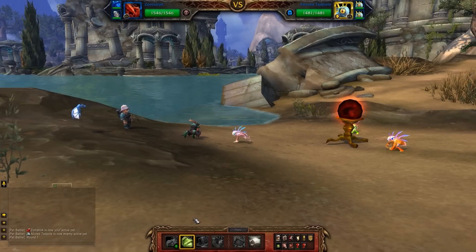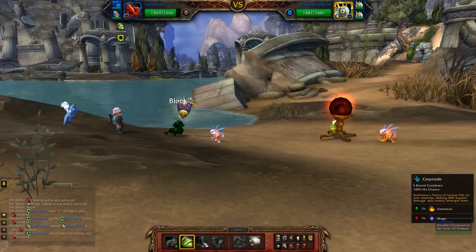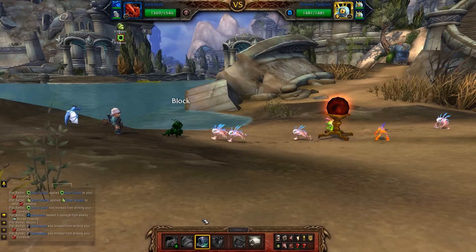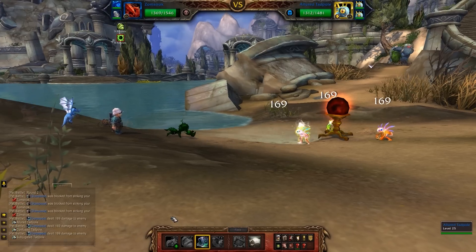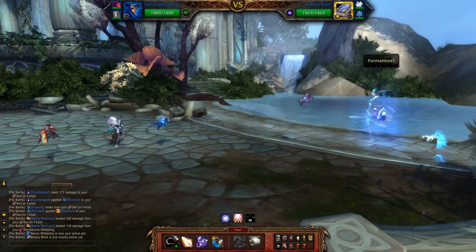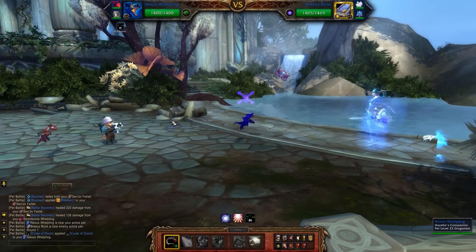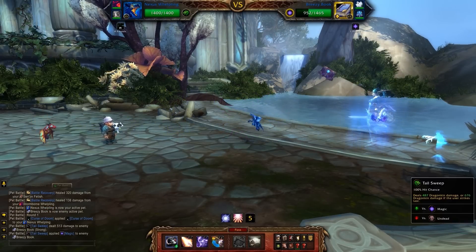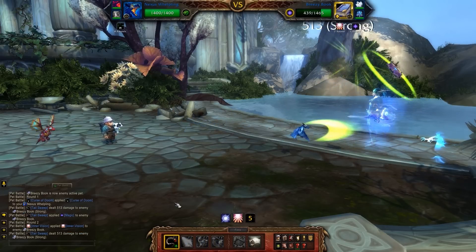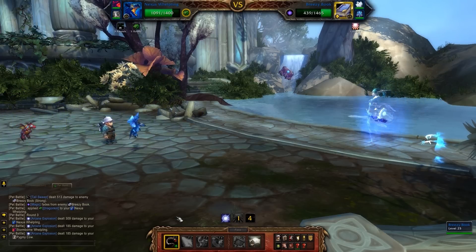The second situation where breed is important is when we're looking at a tanky pet. These are your snails, frogs, and other pets with naturally high health, mitigation armors, and self-healing. When your goal is to outlast an enemy pet, having a high health breed becomes valuable. In all other cases, particularly with burst pets such as the Nexus Whelpling or the Zandalari Ankle Render, I go for the strongest attack breed I can get my hands on. The faster you kill your enemy, the less time they have to hit you back. When you're racing to kill a pet before their next wish, dodge, or hibernate, more damage becomes everything.